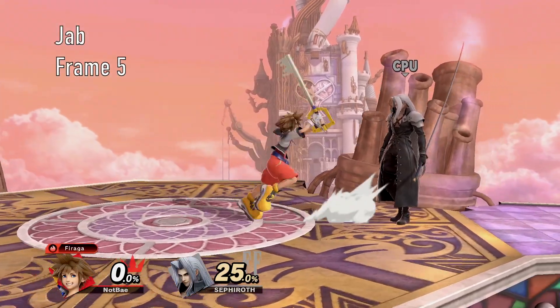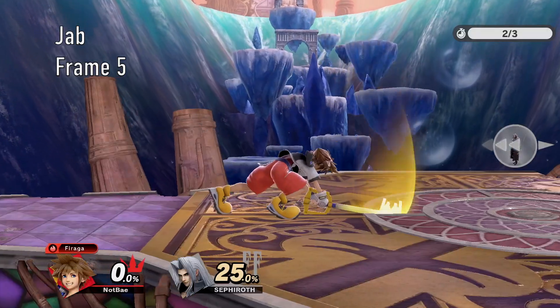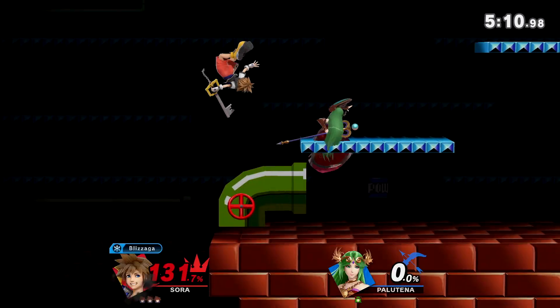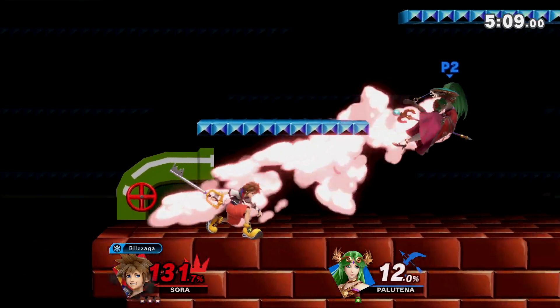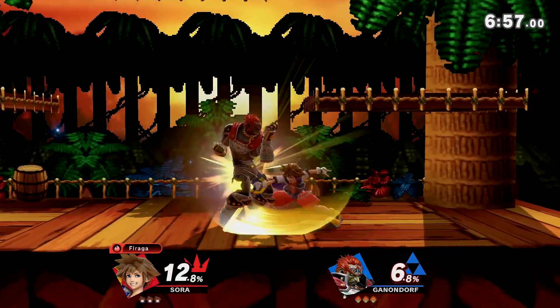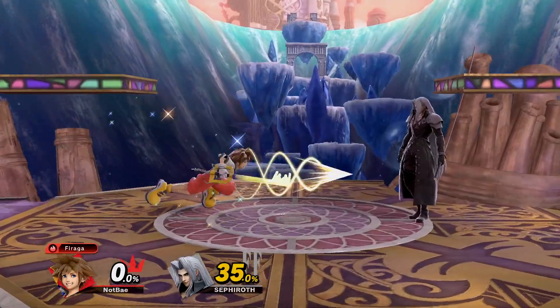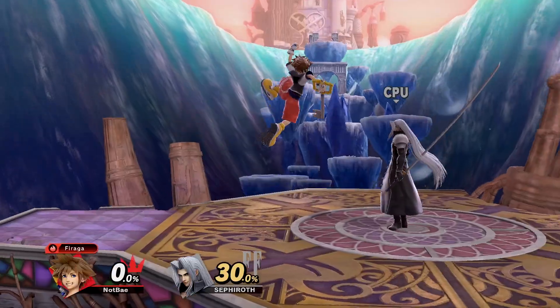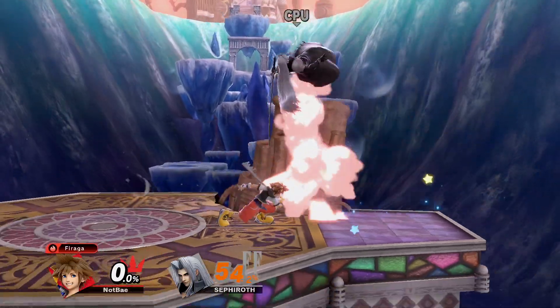Sora's jab is a simple three-part attack that starts with an overhead swing of the keyblade. This detail is actually pretty significant, as the hitbox above can function as a niche anti-air to keep opponents grounded. It's Sora's fastest attack at frame 5, and is a nice get-off-me option to set up tech situations. You can jab lock with the first two hits, which can actually hit above platforms, and of course, you can combo into it at low percents.